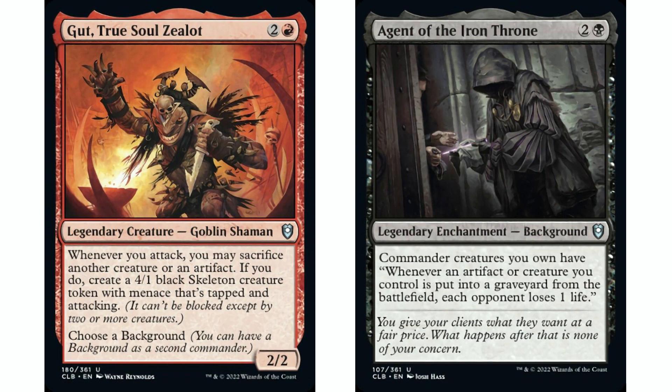Next up, Gut True Soul Zealot with Agent of the Iron Throne. Gut is two and a red, goblin shaman, two/two. Whenever you attack, you may sacrifice another creature or an artifact; if you do, create a four/one black skeleton creature token with menace that's tapped and attacking. Agent of the Iron Throne is two and a black background — commander creatures you own have: whenever an artifact or creature you control is put into a graveyard from the battlefield, each opponent loses one life. This background can go in a lot of decks — any deck sacrificing artifacts or creatures wants it, including treasure tokens. In Rakdos colors you sacrifice an artifact on attack, trigger Agent of the Iron Throne to drain each opponent, and get the skeleton token which also drains life if it dies.